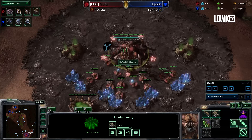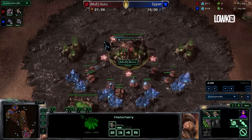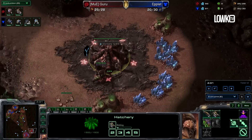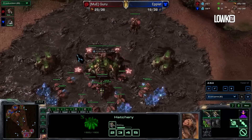The one question he posed to me is: how do I spend my minerals? This is one of these issues that a lot of lower league players will definitely have problems with. Guru's early game is really, really strong — he drones really greedily, he gets the early queens out, he really plays it very well.